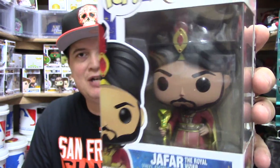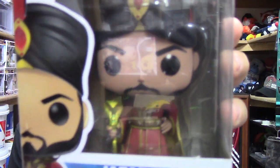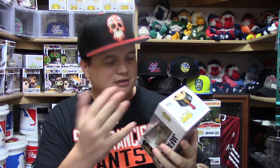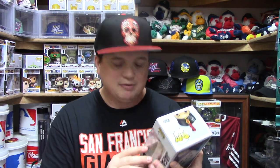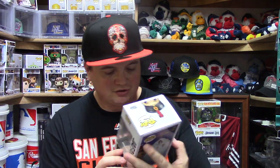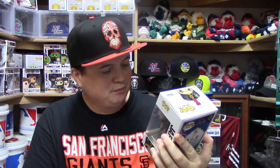Next we have Jafar the Royal Visitor, and this one looks really good. He's got his scepter in his hand with the cobra on top — that cobra scepter looks really nice. He's got that mean face and his little cap on. I'm sorry if I don't know the correct name for it — feel free to correct me in the comments. For me, the best part about this Jafar is definitely that cobra scepter.